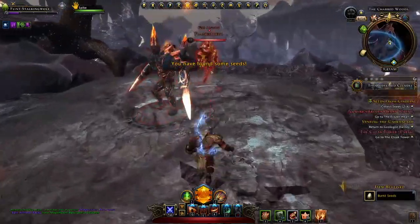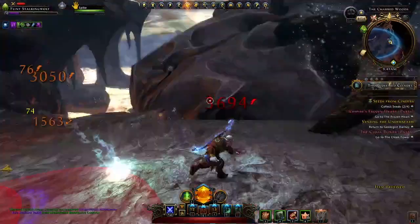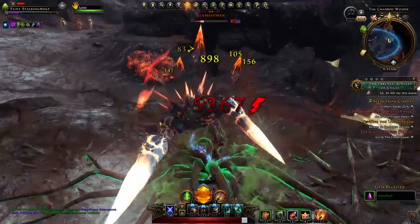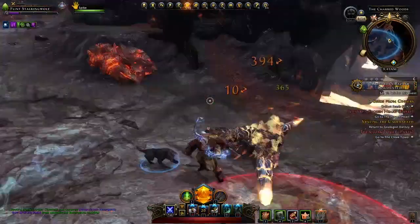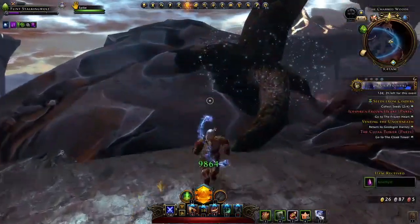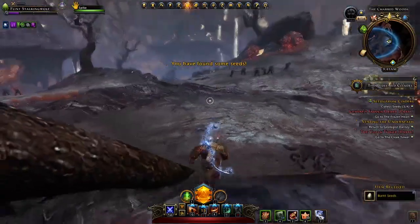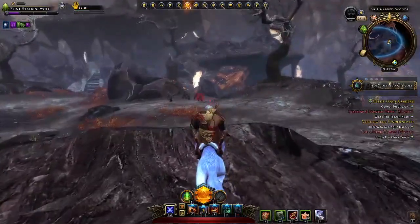There's some over there, so I've got to get past these guys. Whoa, man, these fire elementals are really dangerous. If they don't get you with their fire, they get you by blowing up. We've got three out of four — one more set of seeds.